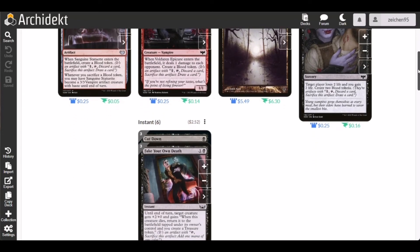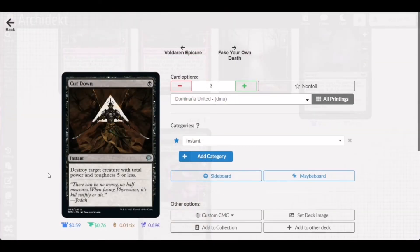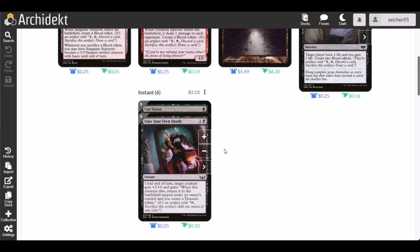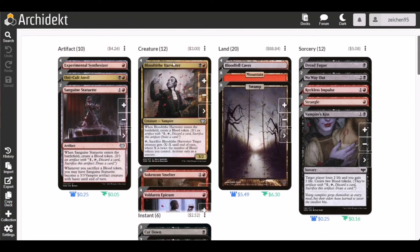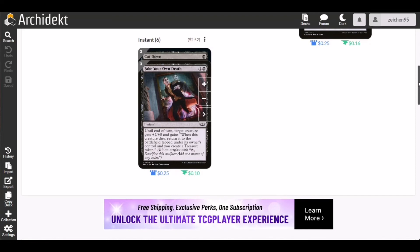For instants, we have Cut Down, which has a destroy effect limited to creatures with a combined power and toughness of five or less. We also have Fake Your Own Death from Capenna — whenever target creature dies, it returns to the battlefield tapped under its owner's control and you create a treasure token. A beneficial use case: sacrifice Blood-Tithe Harvester for a removal effect, then use Fake Your Own Death just before the ability resolves so it returns and you create a treasure token.